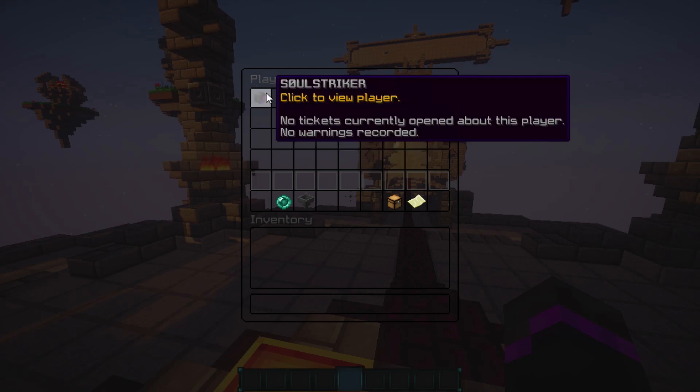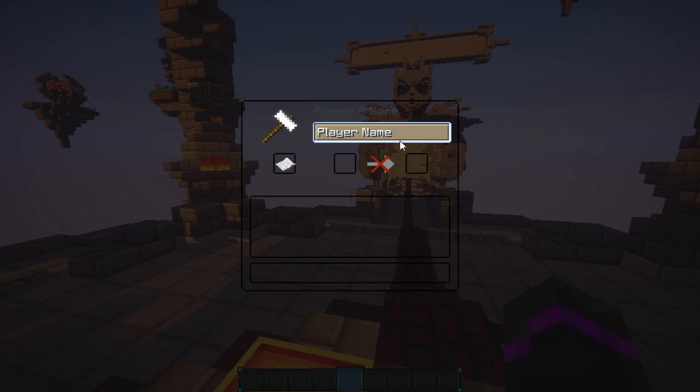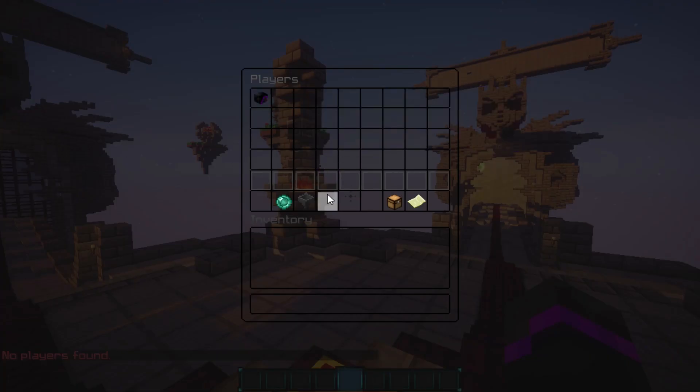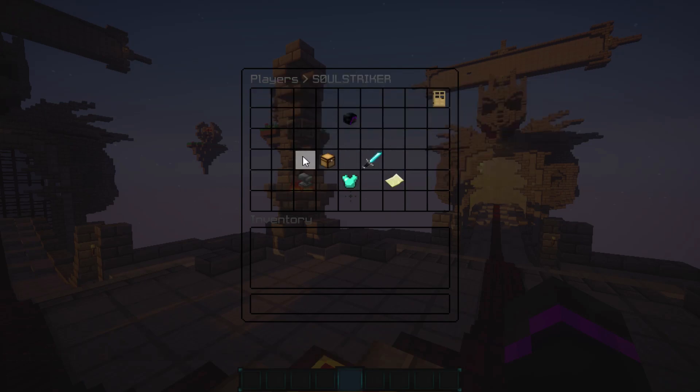In here it lists all the players that are online or offline depending on how you want to do it. Currently the setting is online so I'm just the only one online, but I will be getting other people to demonstrate in a second. You can toggle online, offline, or have both. If you have an offline player that has been hacking and disconnected, you can still find him here and search for his name — you just put in the player's name.